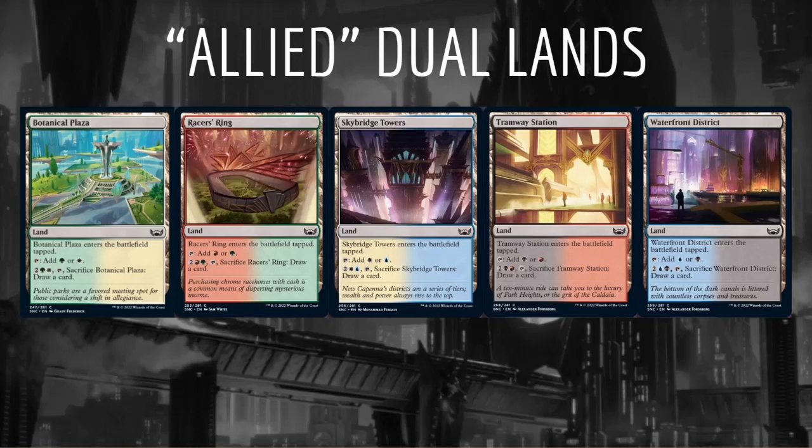They each fit into two families. For example, Skybridge Towers fits in Obscura and Brokers, which will help us to stay open early in the draft. I plan to take these lands quite early in the draft, over most of the commons and uncommons and some of the rares as well.